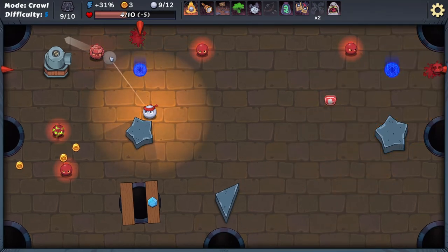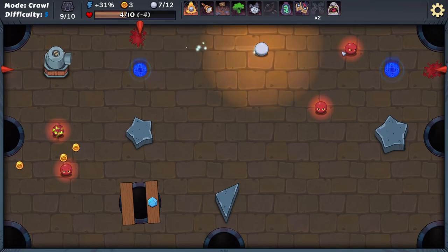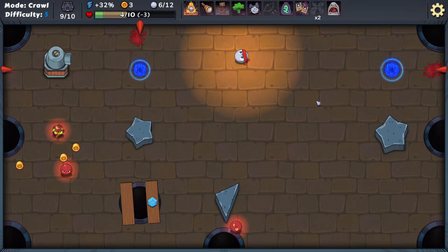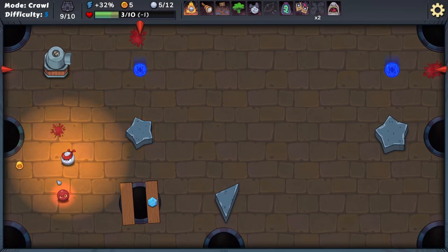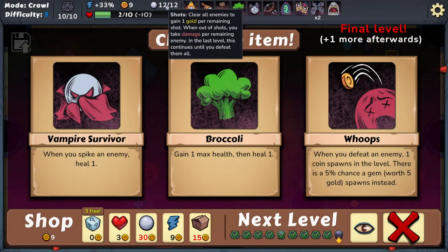If I can smash him in — thank you! You'll hurt me? Yep. We should have checked if we get a bonus for having extra shots left. Oh wait — yes, you get extra gold per remaining shot. There you go.